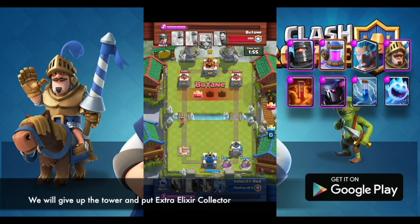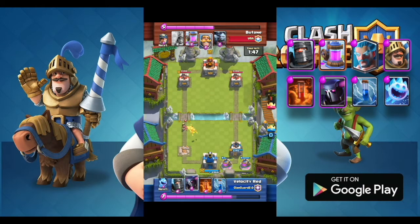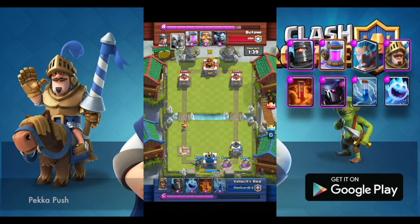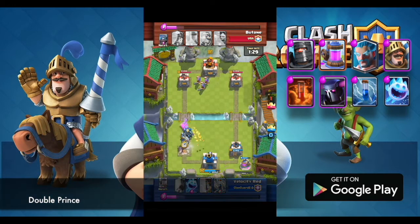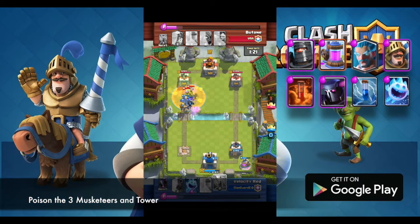We will give up the tower and put an extra Elixir Collector. Pekka push. Double Prince. Poison the Three Musketeers and tower.